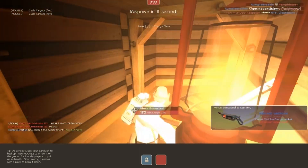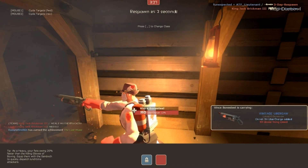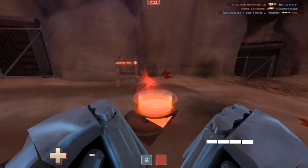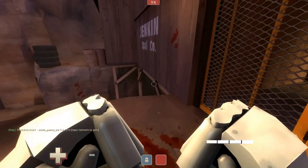The Scout got a couple of them, and there you can see Vince Bonesteel — he's not afraid of anything, he just wants to taunt around a corner. Damn, Demoman Jack Brickman got him before Vince was able to get the taunt kill. I should actually do a taunt kill video — that'd be pretty fun, but actually very, very difficult. Maybe I can make like a taunt kill frag video or something like that.